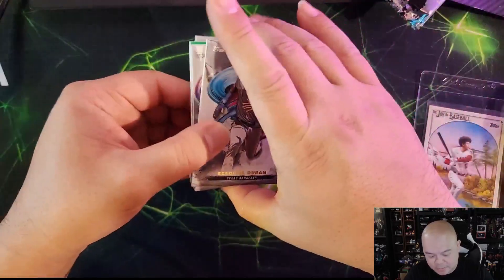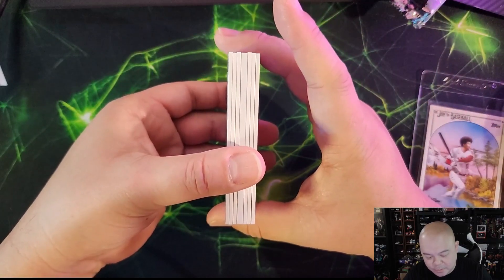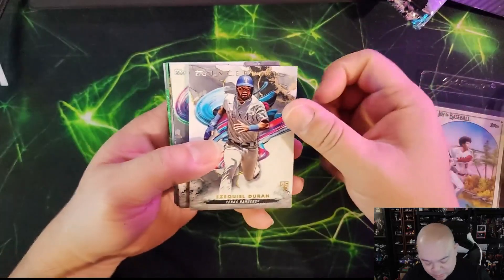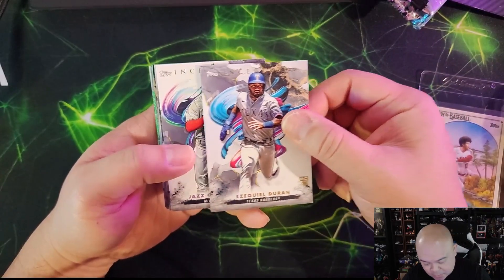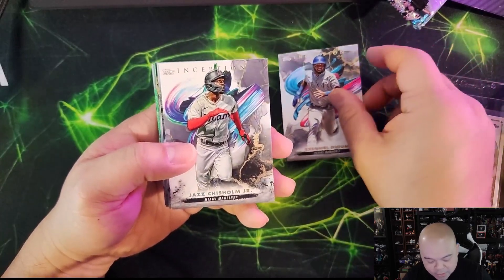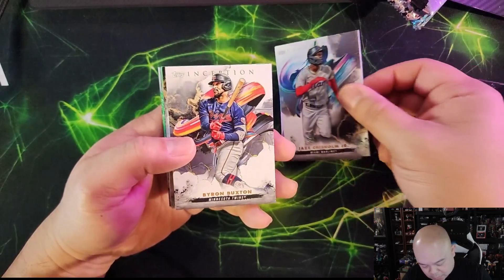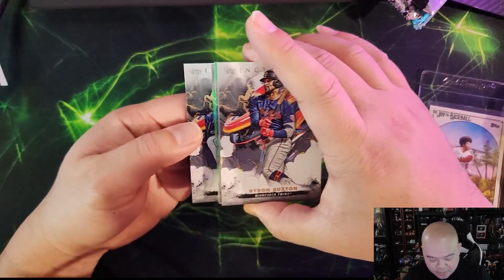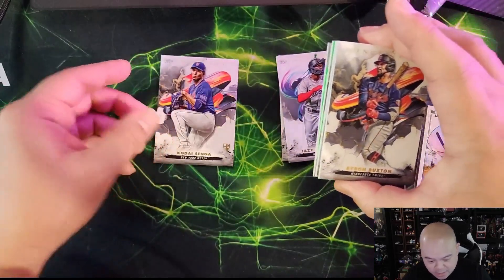Alright, what do we have here today — we got a little bit of a thickie in the middle there. We'll take a look at the first three and then move towards the back. We got Ezekiel Duran — there's a rookie — we got Jazz Chisholm, Wren Buxton. Moving towards the back: Kodai Senga, nice, I like that.